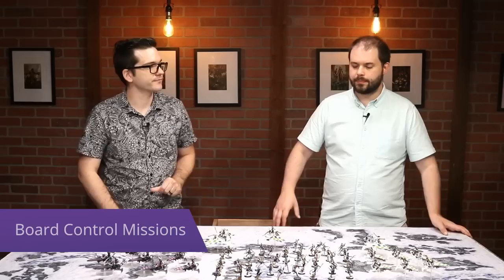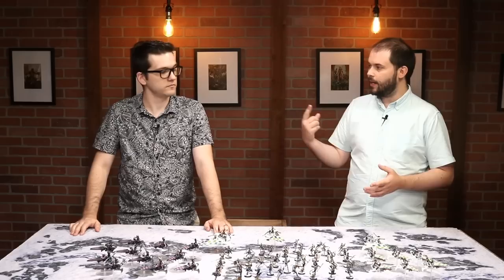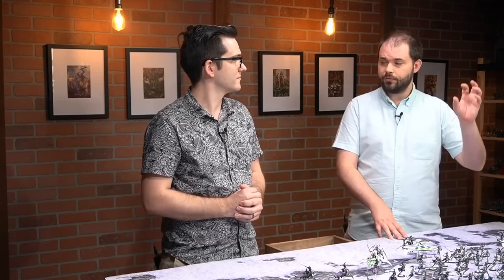The missions work around board control — not only controlling objectives but essentially table quarters. You need to rapidly get into those quarters, and in many secondaries you have to reach a quarter without being in the center, which means you need even more speed. This army has the speed to get into those places, and units that are surprisingly durable. The bikes can get anywhere and are very durable. Transports individually aren't that durable, but once a troop is inside the combination becomes fairly durable. You typically only need three or four objectives under control at any given point.